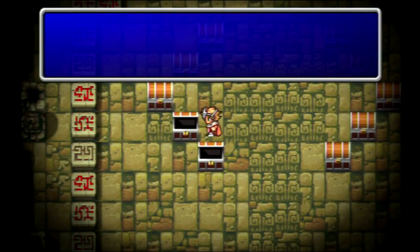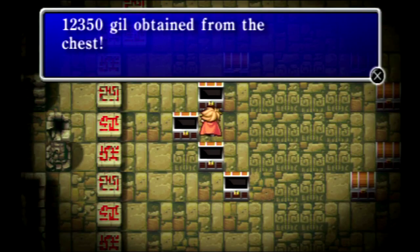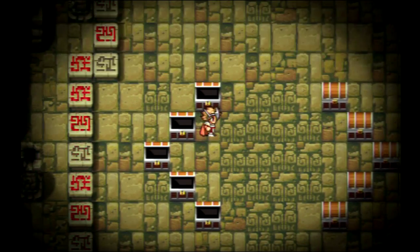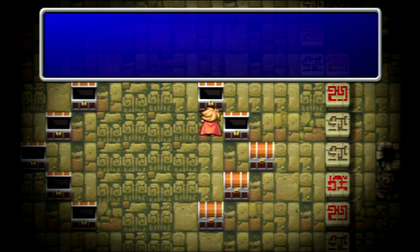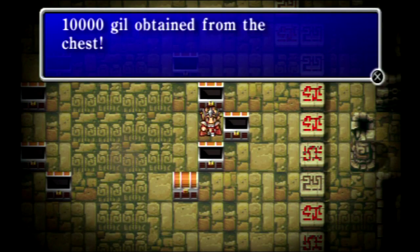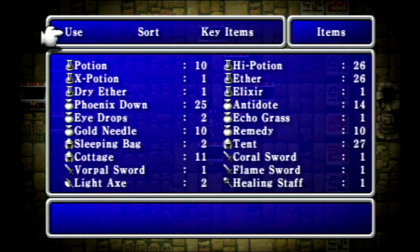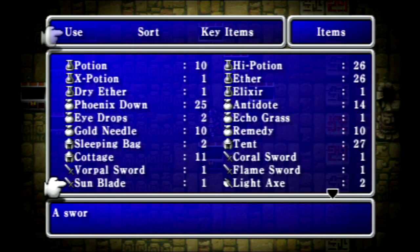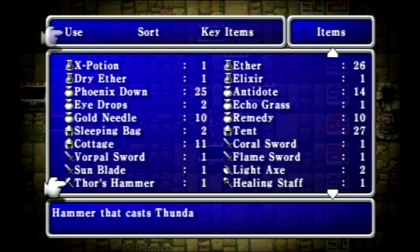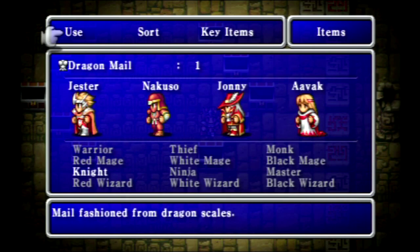Let's open up all eight of these chests. Thor's Hammer is an equippable weapon, but you can also use it as an item in battle to cast Thundera. Sunblade — now that's actually somewhat useful. That's a pretty good weapon, and also the Dragon Mail. The Sunblade is effective against undead, as it says, but it's actually a little bit stronger than the Defender Sword. The Dragon Mail can actually protect you from elemental attacks, so we're going to want to throw that on our Knight.